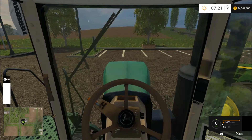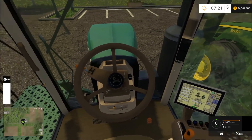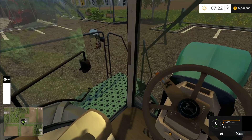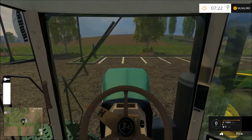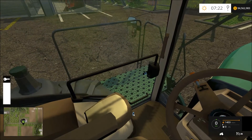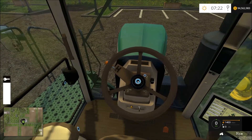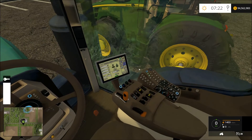It spawns you right in the in-cab view, which is really nice. I didn't have my game volume so I had to redo it, and I already opened all the features, but I'll show you how to close them — you press right control and you close that. You can put the bench seat up and down, the steering wheel goes up and down, and you can turn the lights on.